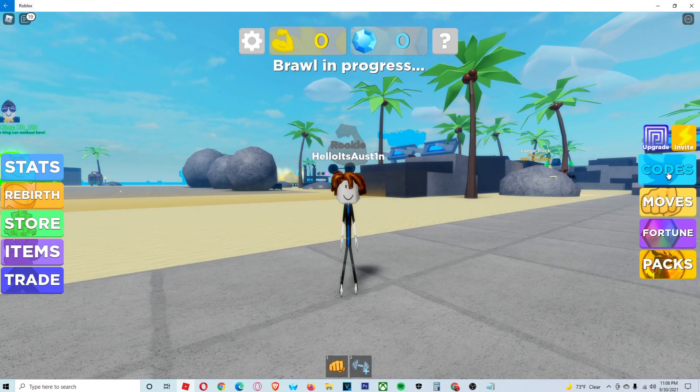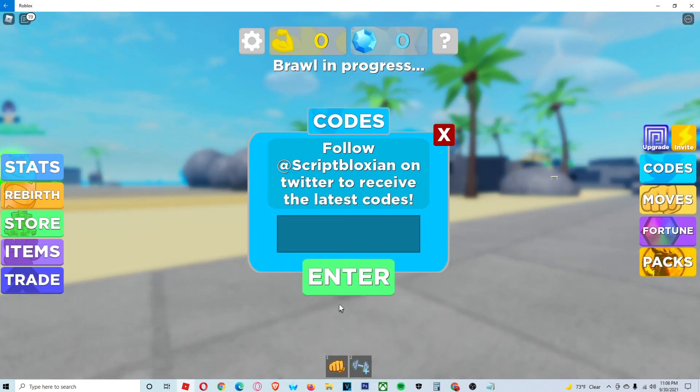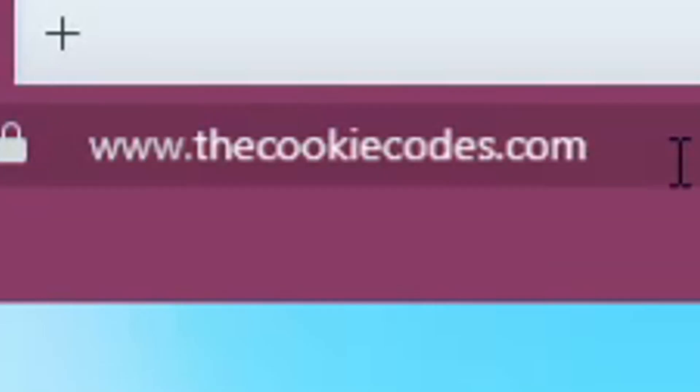Let's go over the first code. We're going to click on Codes and right here we can enter all the working codes.